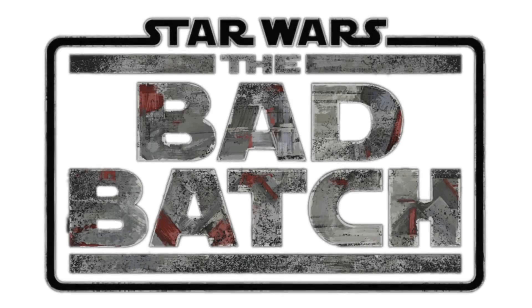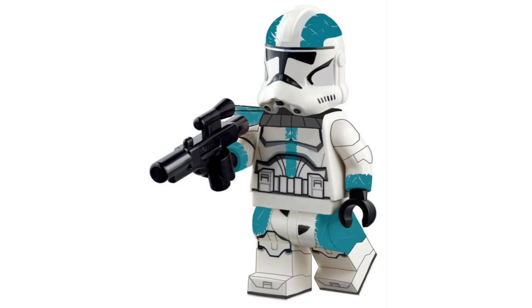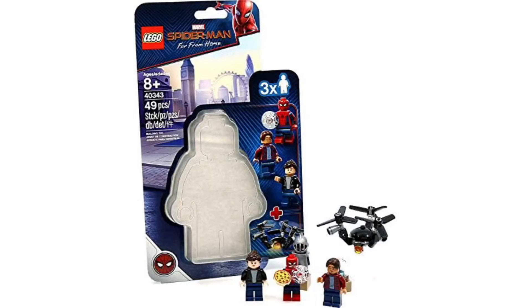First up we have a set that seems completely obvious: a Bad Batch character pack. Since we're getting two packs next winter, this just seems like a no-brainer. It would include Omega, probably with her little golden bow, and Captain Hunter, who is obviously beloved and a fan favorite. I think Crosshair's shadow troopers would make sense, and I also have Admiral Rampart, one of the main villains of the show. Character packs usually include main figures rather than army builders.